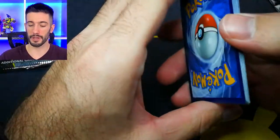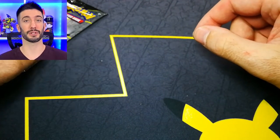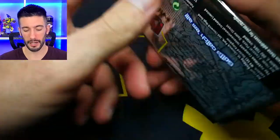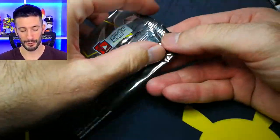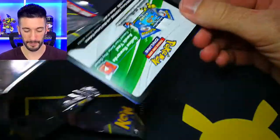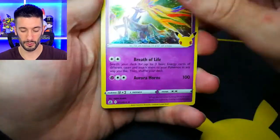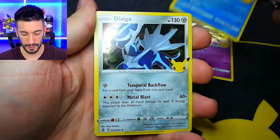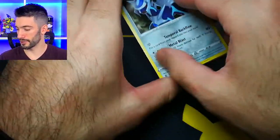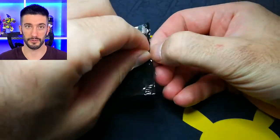That does it for our PokéRev mystery packs. We did pull a secret rare which is all we can really ask for - at least we got one pretty sweet hit and we did get a red pack opening. We still want to hit a couple other hits out of our Celebrations. We have two packs left. Mew incoming - oof. Kyogre, Dialga, and wow, double trouble. Two for two for our Celebrations packs. I guess we got the Pikachu in the first one.